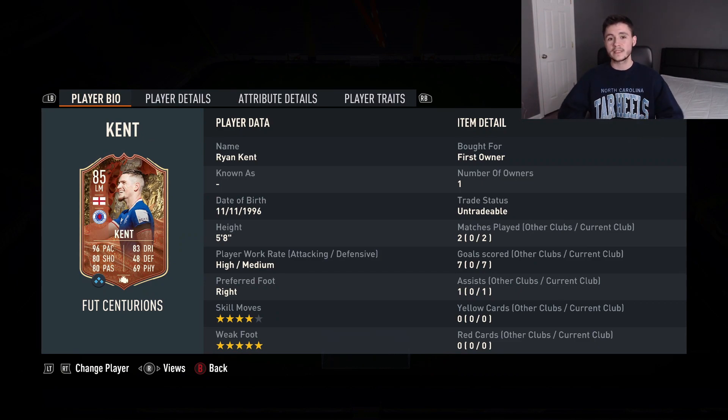Probably the most important stat: he has 4-star skill moves and 5-star weak foot, so he can use his left or right foot when going forward. For roughly 20,000 coins, this is a must complete SBC. You're getting a fantastic card and also working towards getting the Tavernier Foot Centurion card as well. With the weekend league coming up, so many people are going to have him in their team — if not in their main team, definitely as a super sub. Around the 60th minute, be prepared to see Ryan Kent coming in.